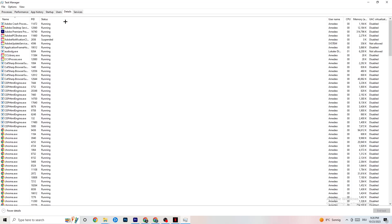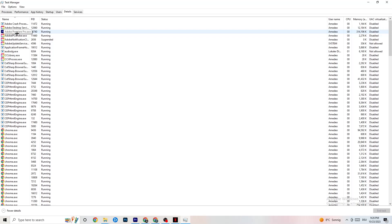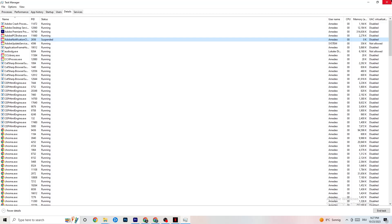Click on the Details tab in Task Manager. You need to have your game running for this. Find your game's process, right-click it, go to Set Priority, and choose between Higher or Real Time. Test which one works better — setting priority tells your PC to dedicate more performance to the game. Once you're done, you can close Task Manager.